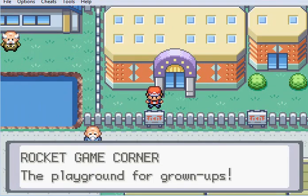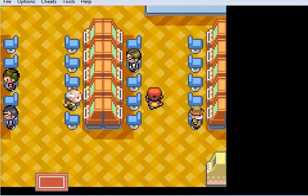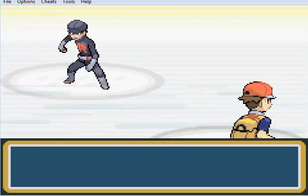Right, so we've just got the coin purse, and we can go to Rocket Game Corner now. At Rocket Game Corner, you have a suspicious-looking Rocket. He tells us to go away, or else.